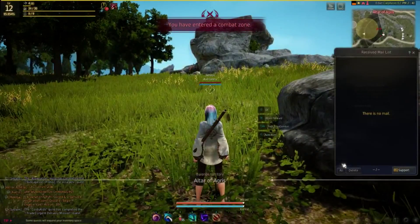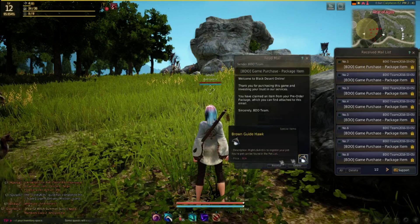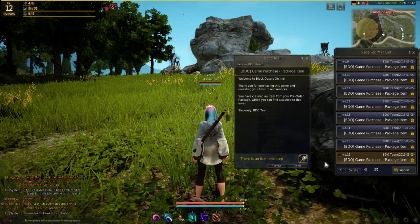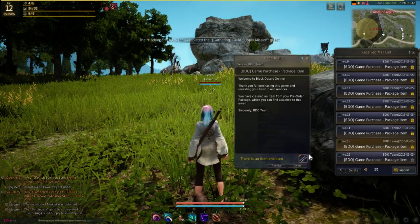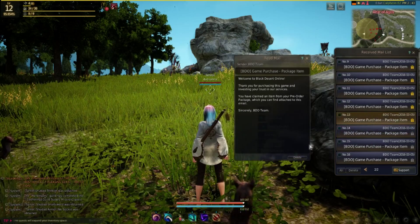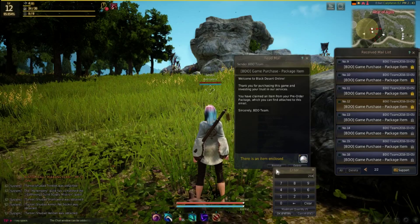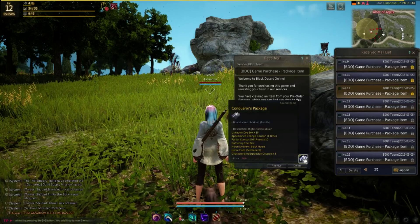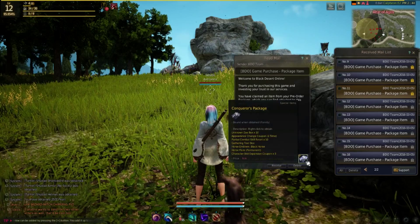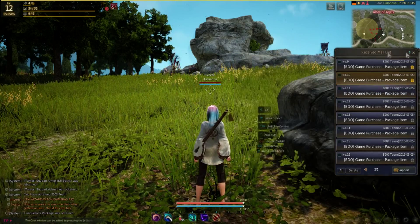I'm waiting for my mail — there's my hawk. I receive my items. Probably don't need to receive all the house stuff yet since we don't have a house. We've got two thousand and something pearls, and the best thing I saw in the shop is inventory slot expansions — adds eight inventory slots. I'll pick up three of those — I think it's worth it. So we're just going to purchase those.